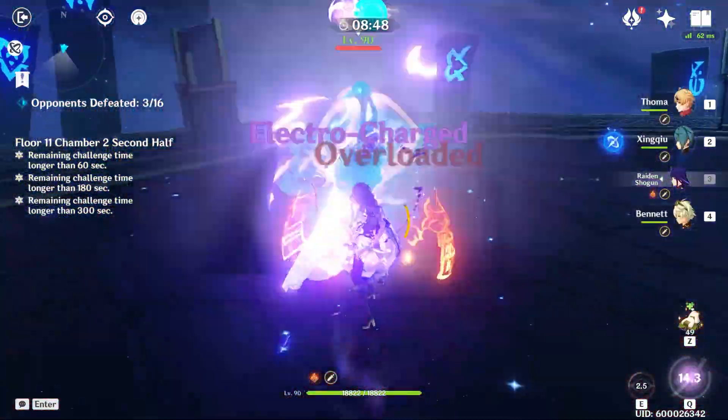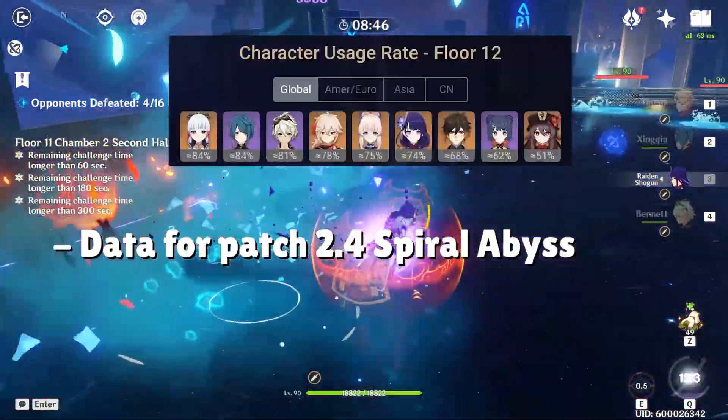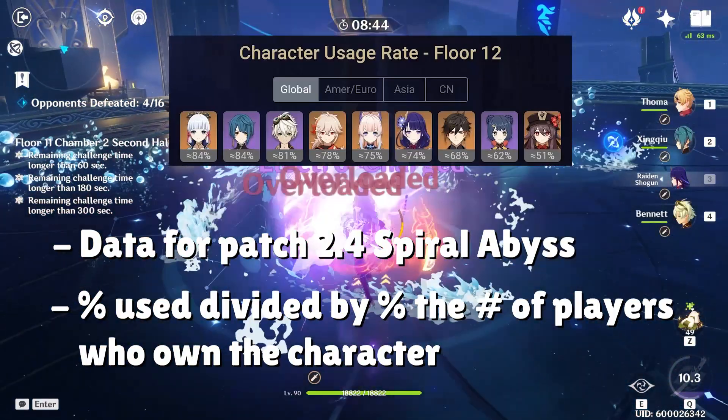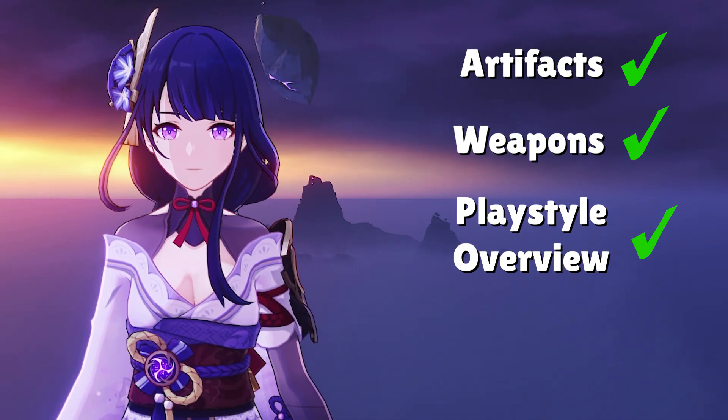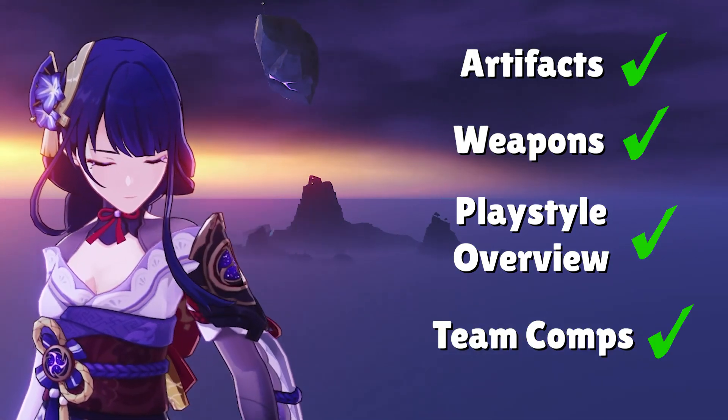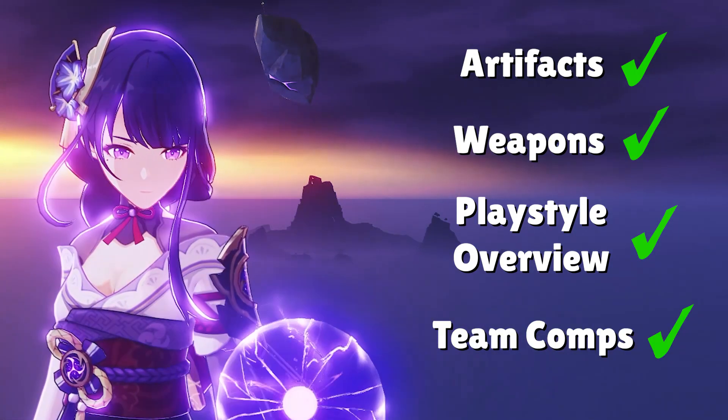In fact, last patch she boasted one of the highest usage rates in Spiral Abyss out of all of the characters. But that's enough smooth-talking you into pulling for Raiden. If you're here, you're either planning to pull for Raiden or you already have her. This guide will cover everything you need to know about how to build Raiden Shogun, from her best artifacts and weapons to general playstyles and team compositions. Without further ado, let's get this guide rolling.